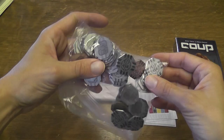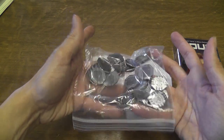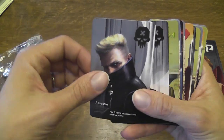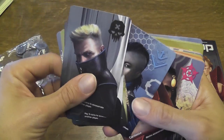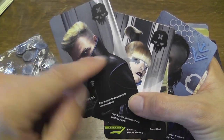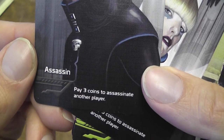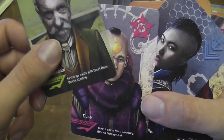In this game you have some coins that you will use to purchase benefits and to perform actions. Most importantly, you have a deck of cards, each card representing a different type of character, and there are several groups of characters. You have multiple cards for each character, and the different copies have different art but the same function. The characters are the Assassin, who allows you to assassinate other players by spending three coins, the Ambassador, the Duke, the Captain, and the Contessa.